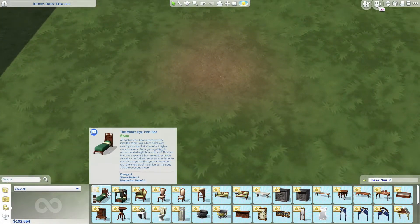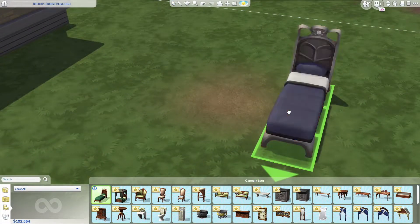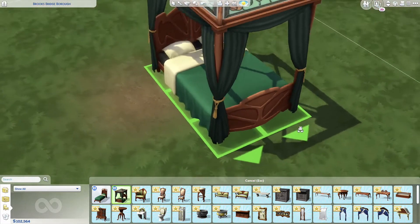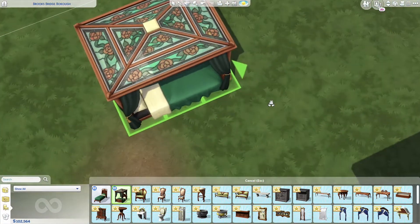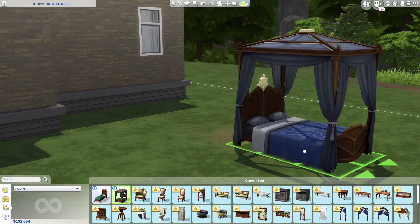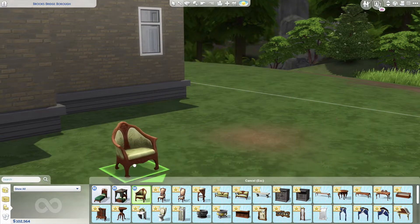We're going to get into afternoon so we can get some light and go check out some of these build/buy mode items. First up we got the Mind's Eye Twin Bed — we can toggle through some of the swatches, very nice. Then we have a queen or king size bed, and this one is beautiful — I love the top with the stained glass. The colors are absolutely amazing.